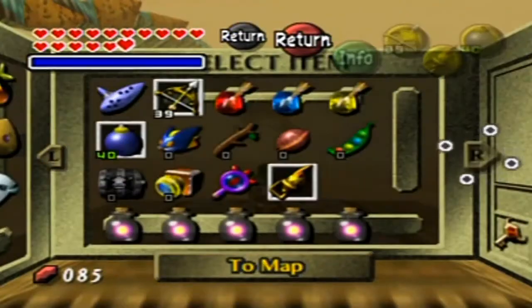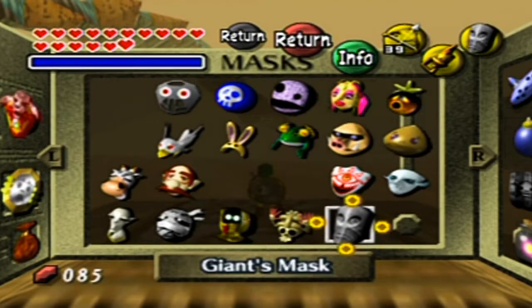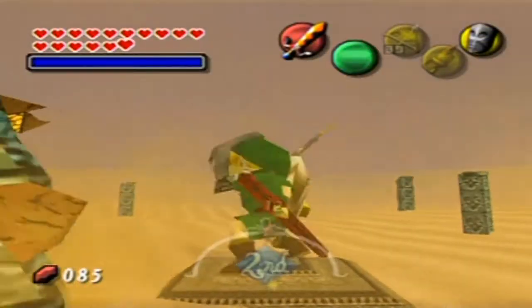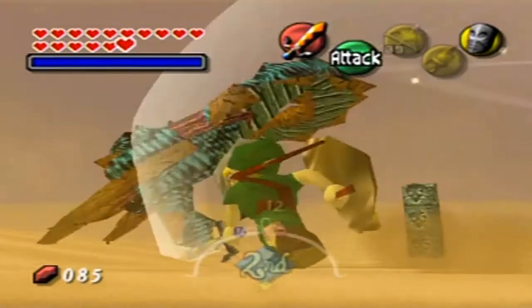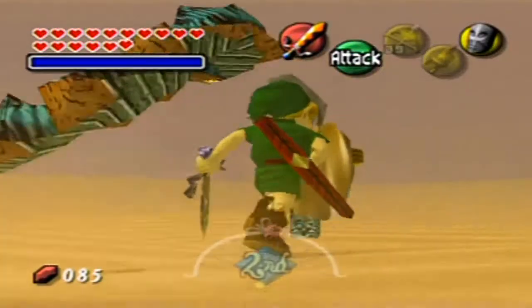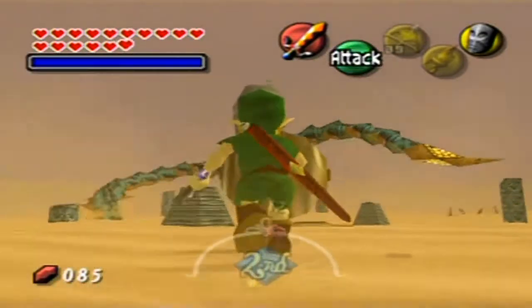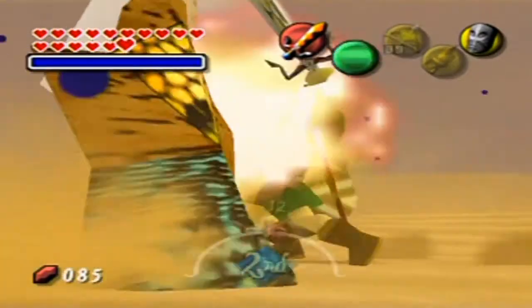The blue one is weak to fire, but the red one is weak to ice arrows — but there's a different way that we can do this! I'll show you the arrow method later, because we'll actually have to do another boss repeat of sorts. What I'm gonna do here is put on that Giant's Mask that I got! This is the only use for this mask! And suddenly we can attack them! Their weaknesses are their tails and their mouths, and since we've got unlimited magic power — good luck stopping me!